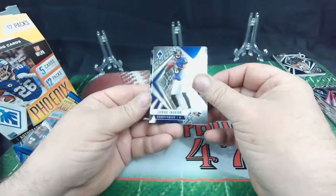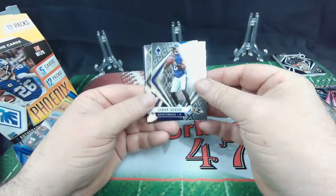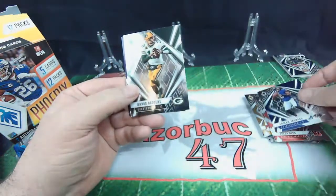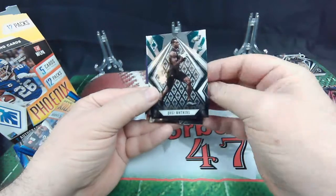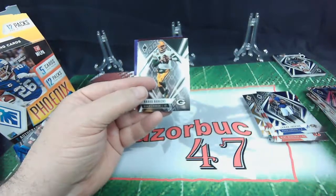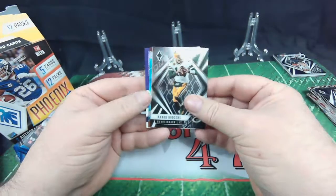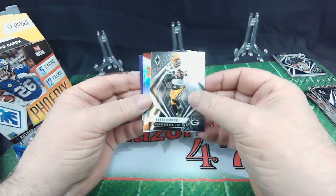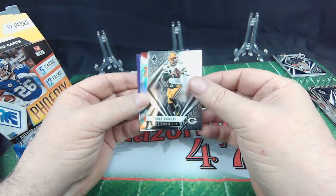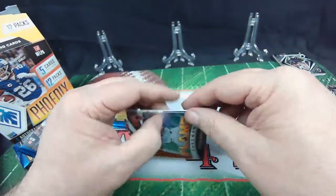Lamar Jackson. A die cut back there maybe — maybe an En Fuego. Hey, Aaron Rodgers. Quez Watkins, the rookie. And yes, we do have memorabilia back there.